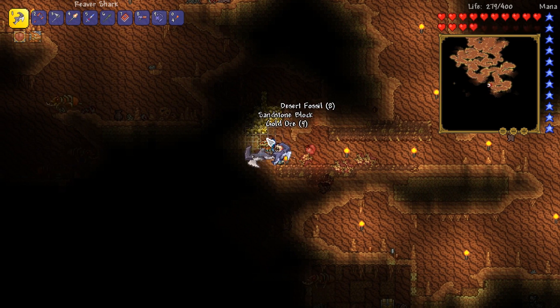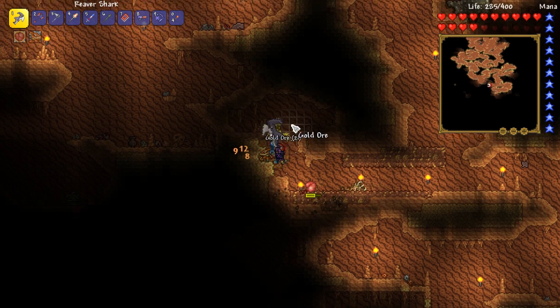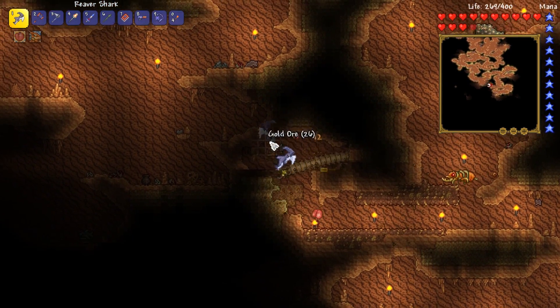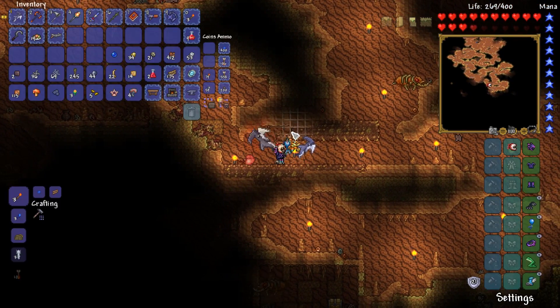Look at that — we've got a whole bunch of gold. Fantastic stuff. The more gold we get, the more times we're able to make a gold crown and various other things. Get out of here, you son of a gun — jeez.